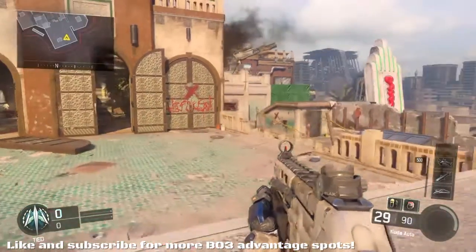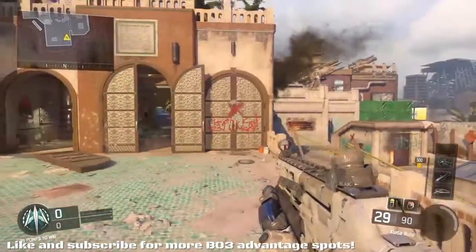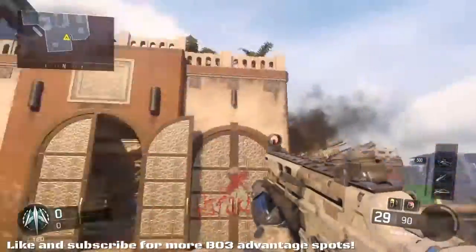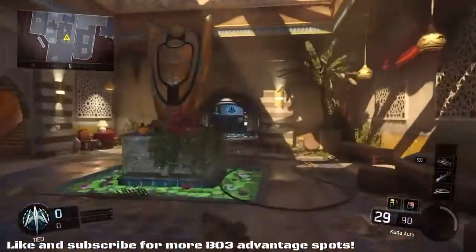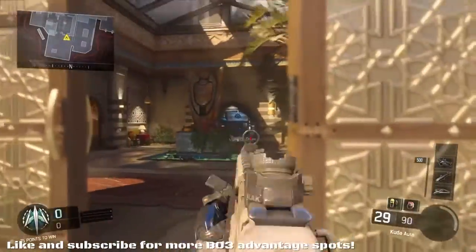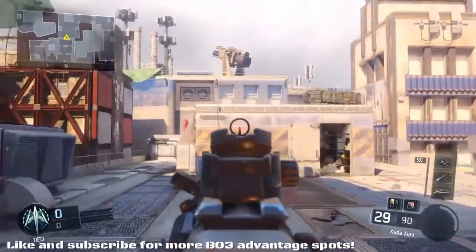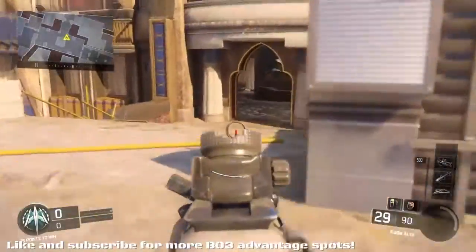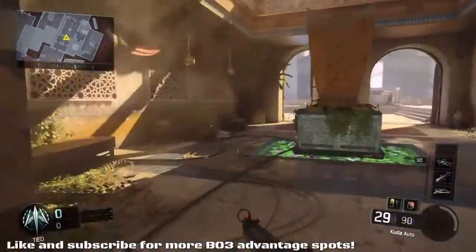We're now on Breach, which is a pretty hard map to find advantage spots on because of its three-lane layout. You've got one lane down the right, a middle lane, and a left-hand lane. Because of this layout, it's hard to run down a lane without having multiple angles where you can be shot. If you spawn and run the middle lane, you've got an open area, a doorway, and lane intersections on both sides — it's a very compact three-lane map.